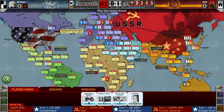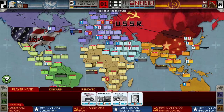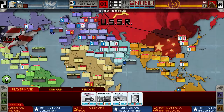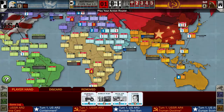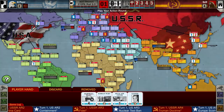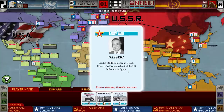Europe has been scored. In the early game deck, the Middle East and Asia scoring cards are still in there, so at some point those scoring cards are going to come out — potentially next round or on round three. I want to start putting in some work over there. Already they have no access to Western Asia because they've lost Iran, which is really nice. I think I'm going to play Nasser for the event.